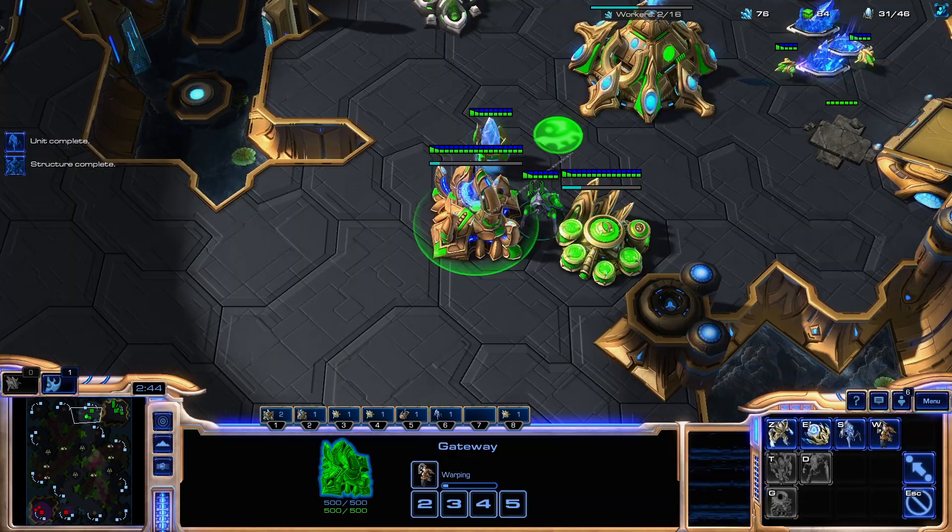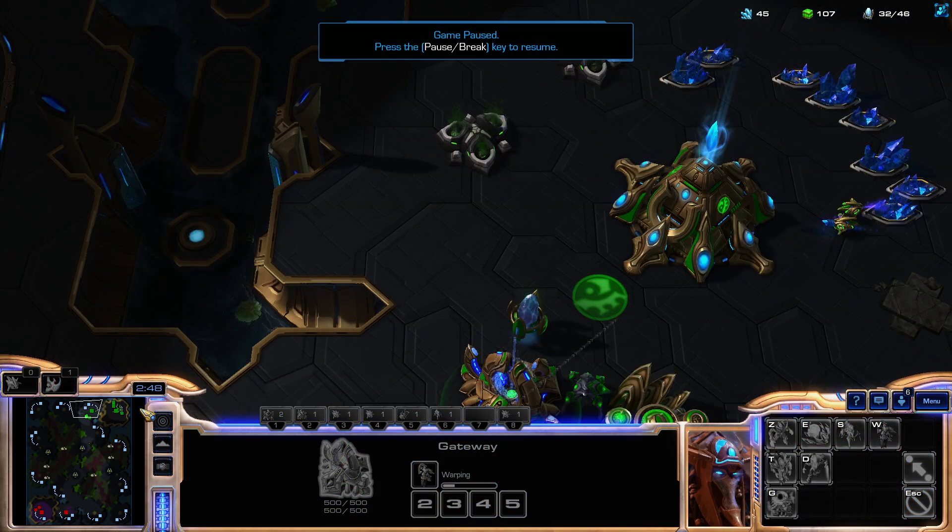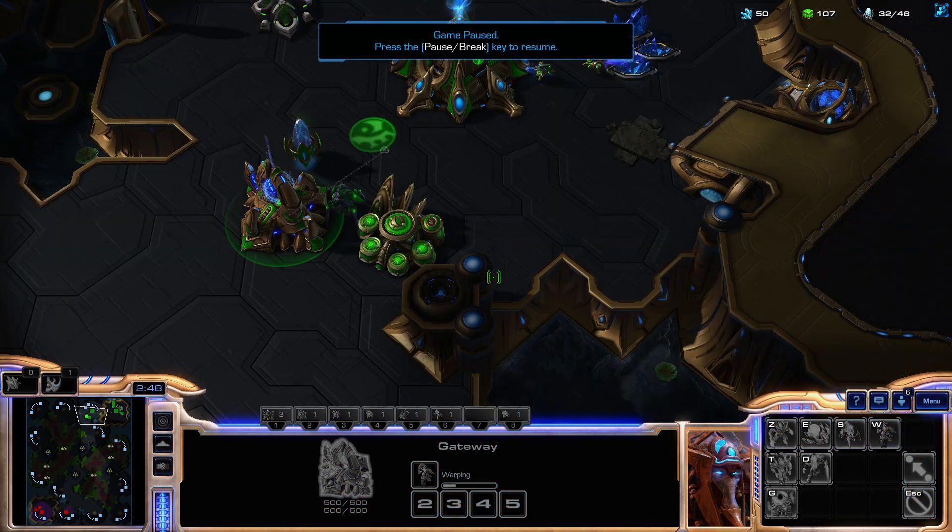They need two units, otherwise they can't hold any Ling floods. On this map you have a tower. If you want to identify the Adept all-in, what you really need to keep an eye on is the gases, because if you don't know when the gases are taken, you're not going to know if they're all-inning. There's a nice little area where you can run to see the top gas. You can see if one of the gases is taken or not.